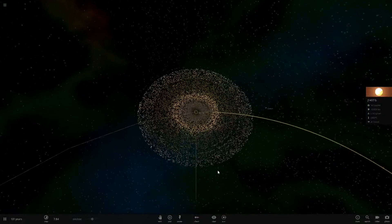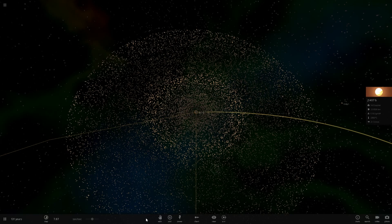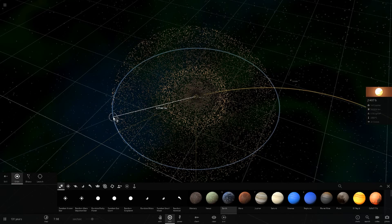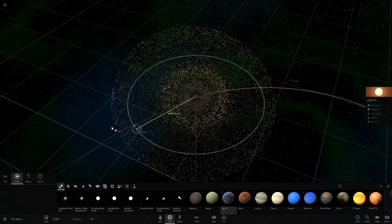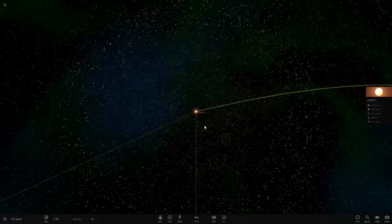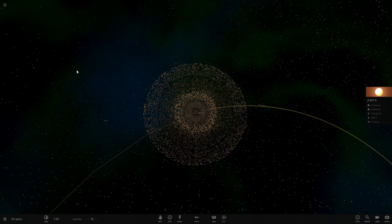If you didn't know, this ring system is 0.6 the size of Earth's orbit from the Sun. The distance from the Sun to Earth is called one astronomical unit, and this ring system is 0.6 astronomical units. So if we go out to where one AU is - here - imagine this was the Sun, and the Earth would be right here normally. Look how large the rings expand out.